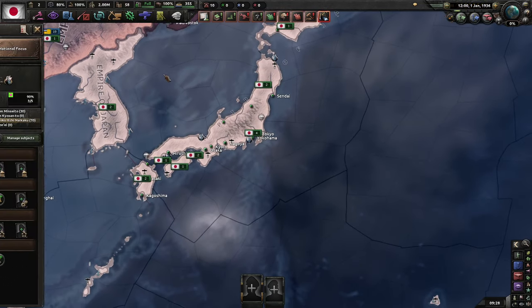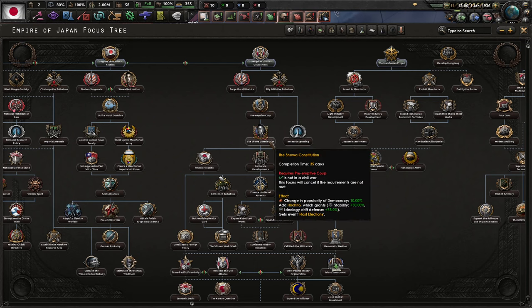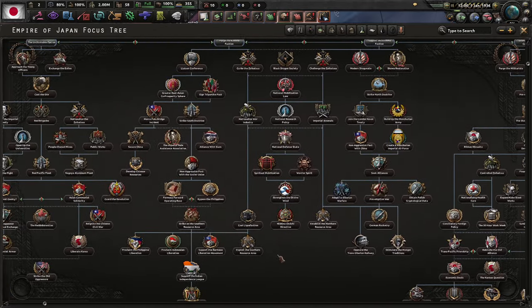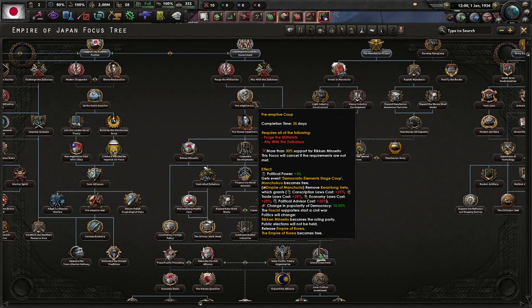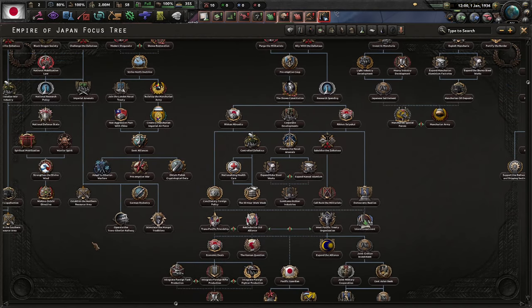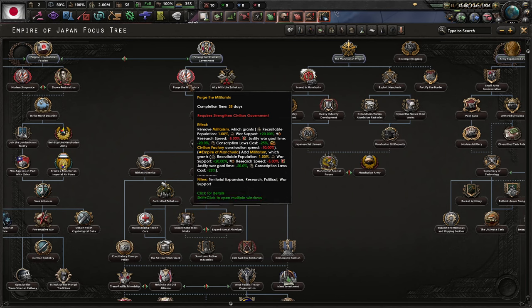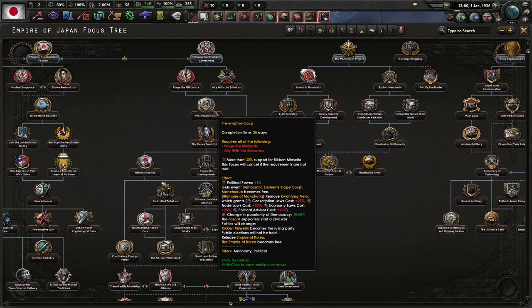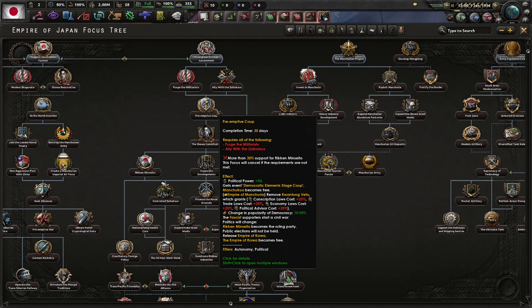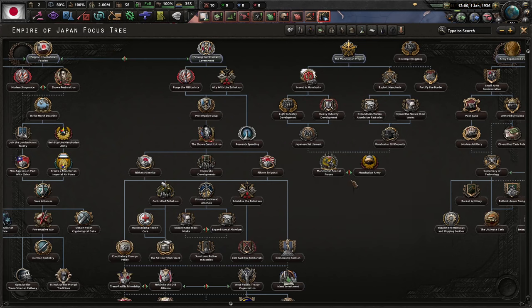Here's Japan, 1st of January 1936. The Road to 56 significantly revamps focus trees for a lot of things — this is actually a bit more fleshed out than the default game. We're going to be following the strengthened civilian government path, and once we get 30% or more we will stage a coup. I'm going to wait until I have at least 50%. It will release Korea as a sovereign nation, but I still think it's the right thing to do.